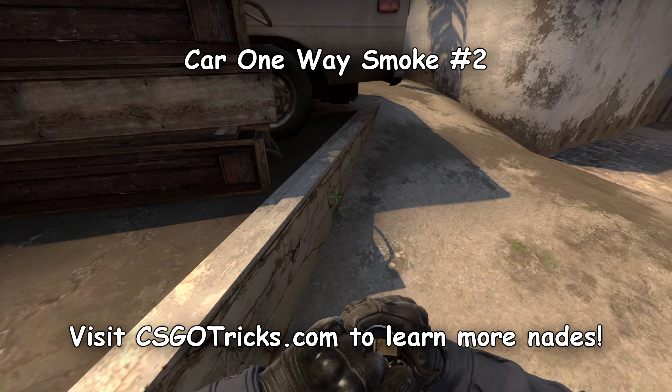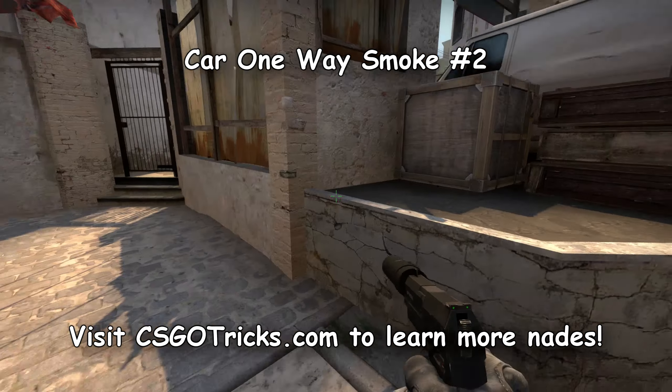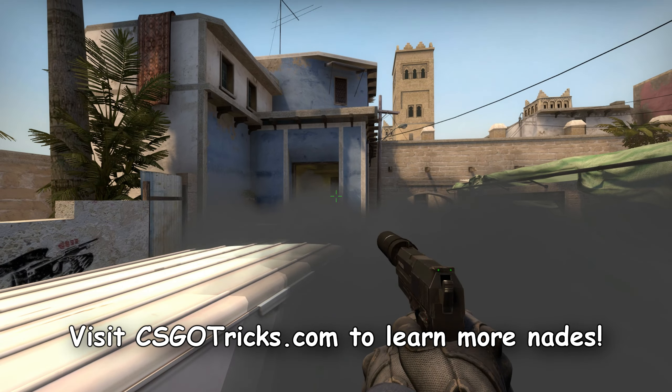You can also throw an easier one-way smoke from near the car, then drop up on a wooden box and observe apartments that way. If the smoke gets you pre-fired, throw the former one.